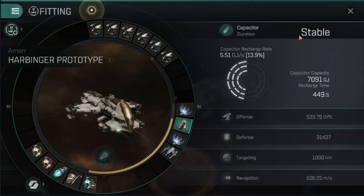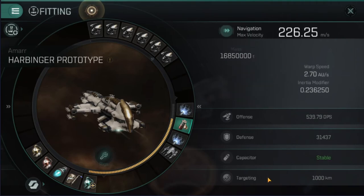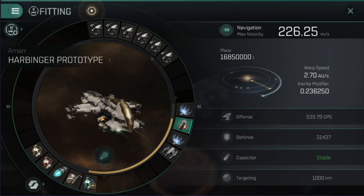With the Nosferatu fitted it does stable out nicely. I've got the full skills for the ship itself, though I still have a few more battleship skills to go. Without the afterburner I'm doing 226.25, and with the afterburner I'm close to 500. It's not a speed tank but it's speedy enough, which is surprising in a Harbinger.